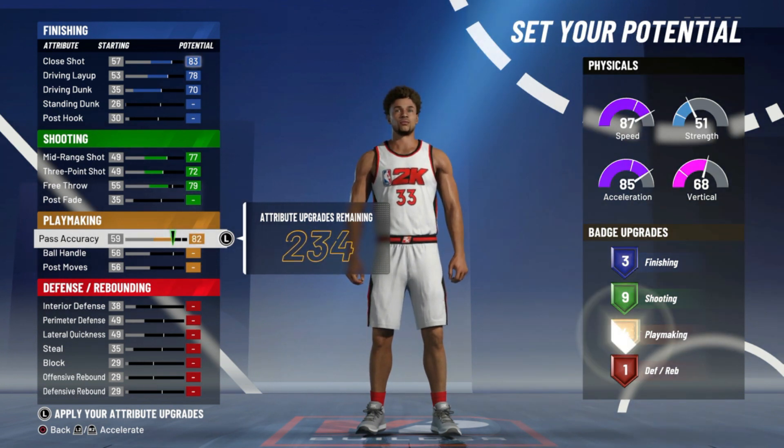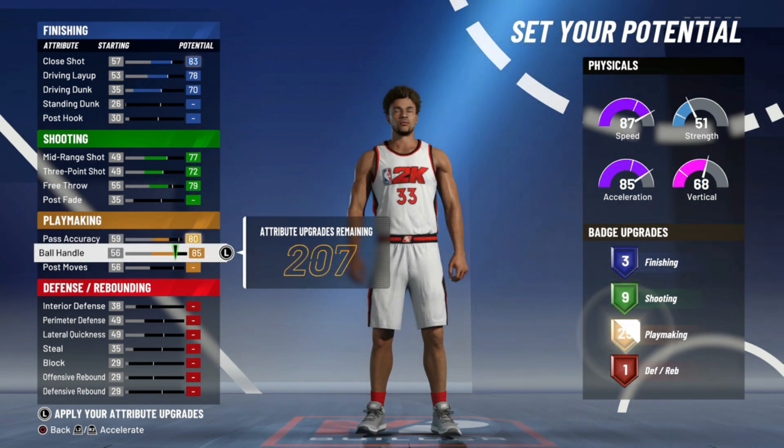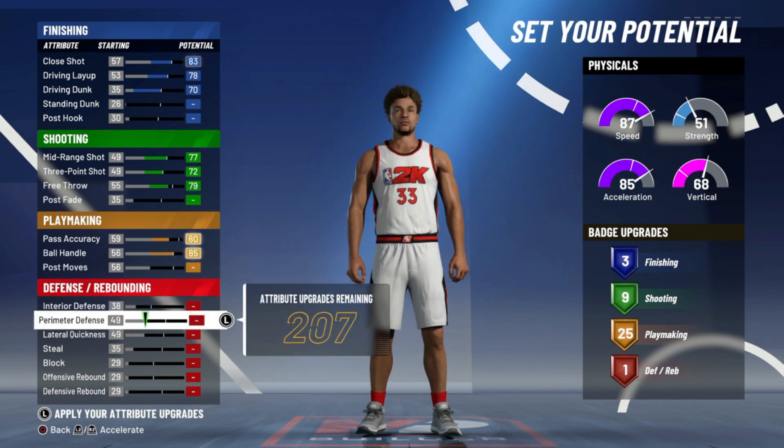As far as pass accuracy goes, you're going to want to leave this up at 80, take this all the way up to 85. As far as your post moves, you can just drop that at 50 or 56 — it really doesn't need to go up because what's the point of having 30 playmaking badges? There is no point.